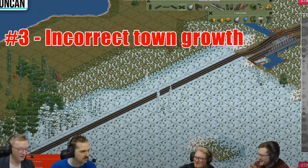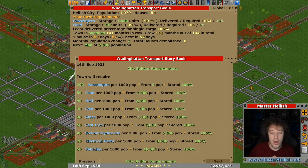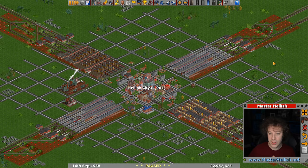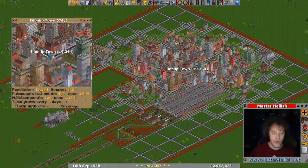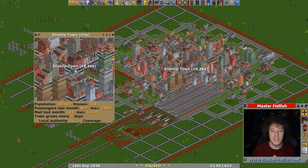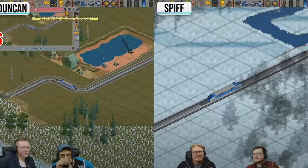Here we have Duncan laying some track, but it's not Duncan that does something wrong — it's Spiff. Spiff says that delivering mail to a town will make it grow faster than just passengers, and this is just wrong. In a special city builder script, mail does help grow the town, but that's not the vanilla game, and the YogCast's game wasn't using a city builder script. For a normal town or city in OpenTTD, it will grow if you deliver any cargo to up to five stations within a period of 50 days. You need to either drop off or pick up any cargo within 50 days at five different stations — more than five makes no difference. One station good, two stations better, five stations the best. So delivering mail specifically is completely pointless; just delivering passengers will grow it just as fast.